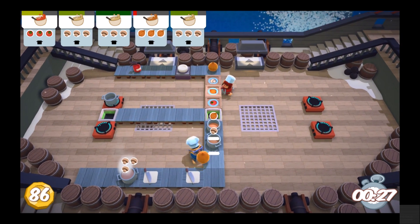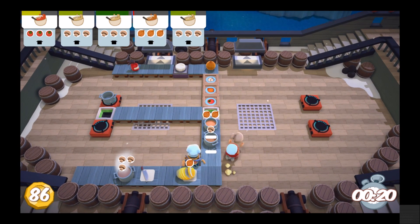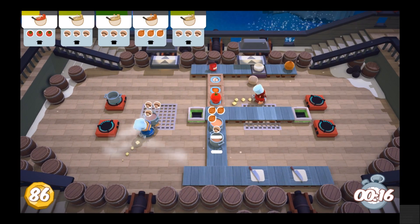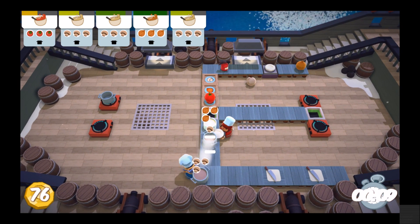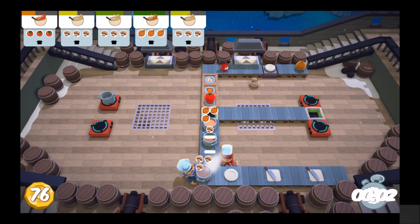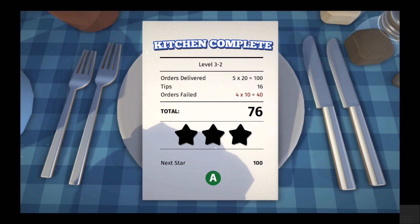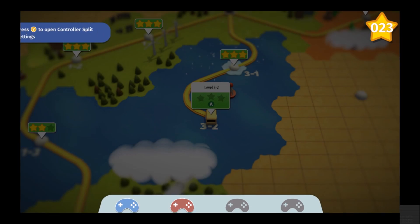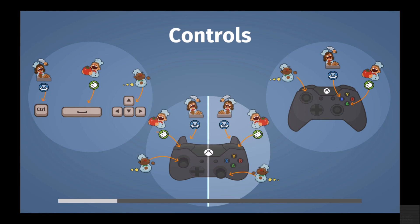Mushroom soup is done. I have the plates over here. Onion soup is done. I need the plate — the plate's moved. I got the plate. I can't get the soup. We had a little mess up where we didn't get the tomatoes cut fast enough. I think we would have gotten it if it hadn't been for that. Each fail makes you fail faster, probably. Each fail is like 10 points — they're expensive.